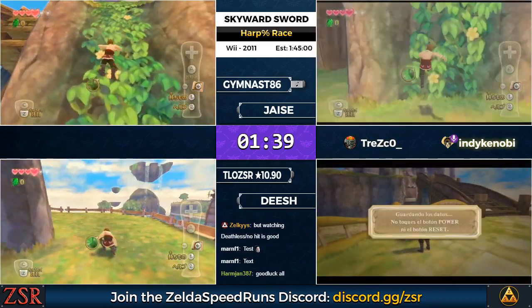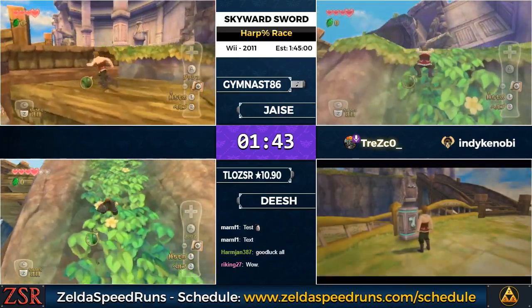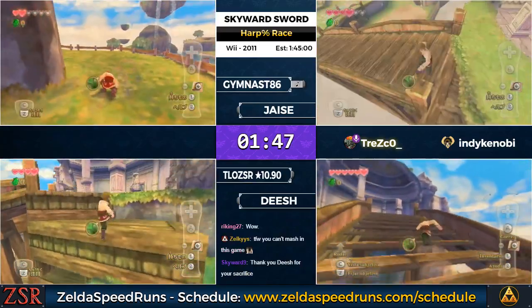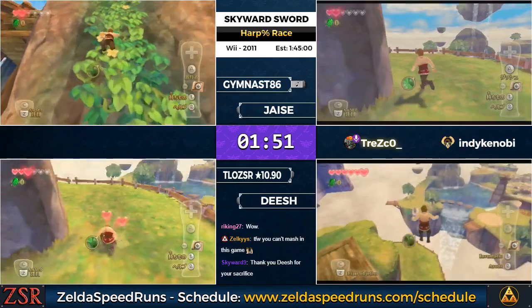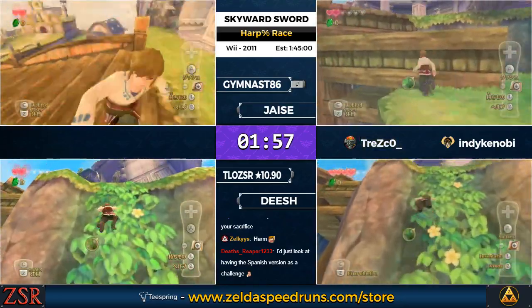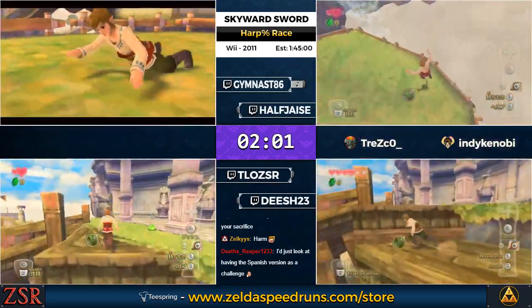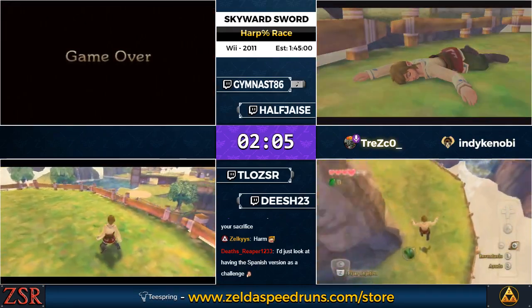Over the course of this abbreviated harp speedrun, Japanese text will save about five minutes. The run on Japanese is just a little over an hour. If you follow Skyward Sword speedrunning, you'll know that usually on Japanese, folks are just getting the practice sword these days — because after years of people doing Goddess Sword early, getting the practice sword is actually faster. In Harp%, it's not.